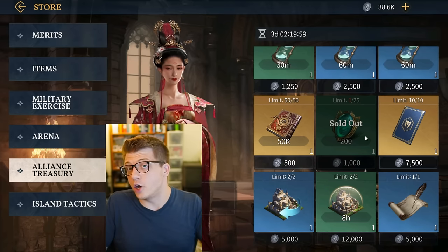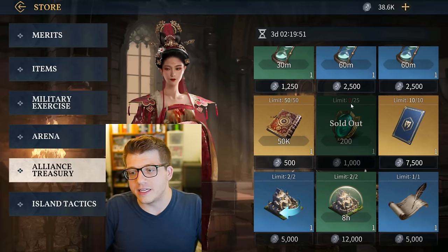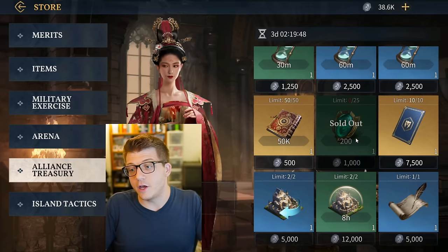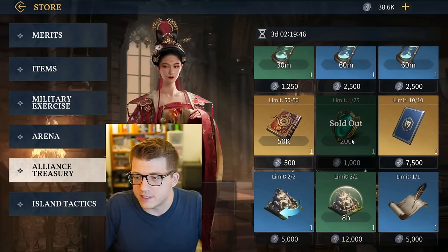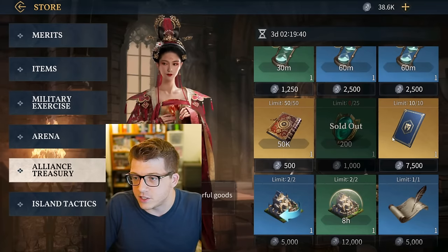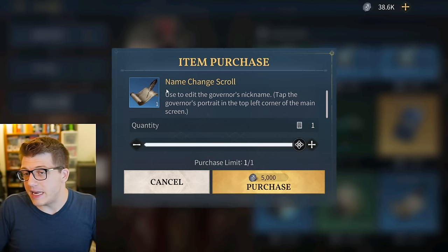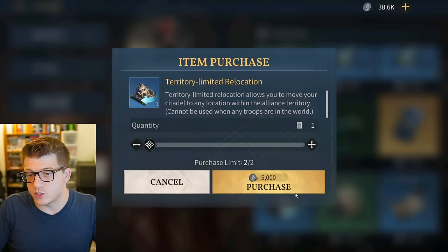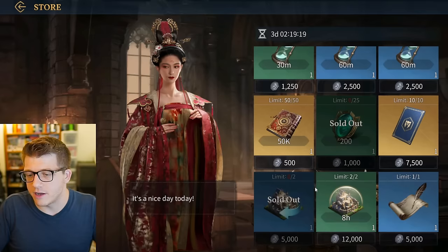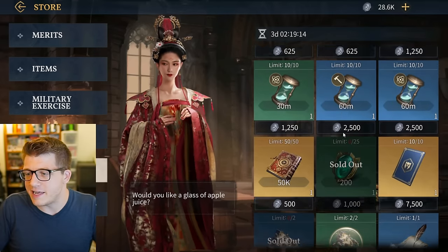I highly recommend getting as many skill points as you can from the alliance shop, because later in the game you'll need hundreds of thousands of points to max out a hero's skills. Start saving early - this is a free way to get a few thousand skill points every single week. The shop also has hero experience, elite recruitments, name changes, territory relocations, peace shields, and speed-ups.